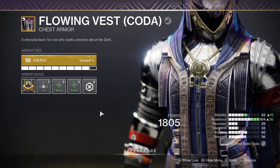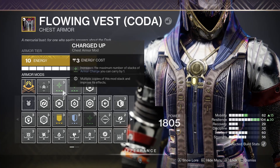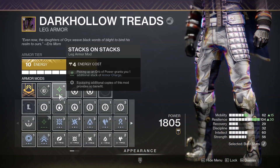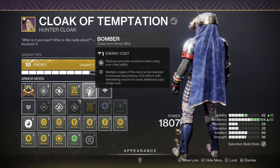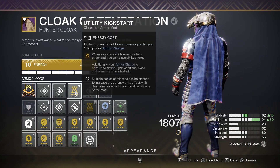For the chest piece, I use Charged Up twice so that you get armor charge. For the legs, I use Stacks on Stacks and Innervation twice. And then I use Bomber twice on the cloak with Utility Kickstart.